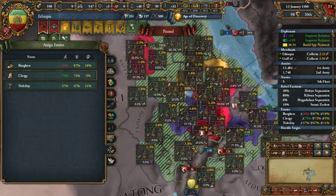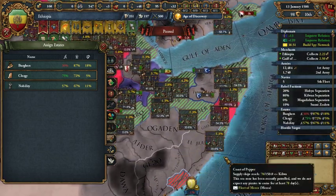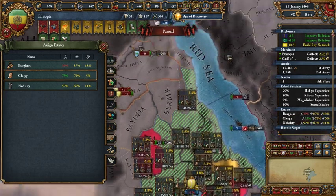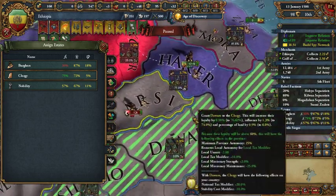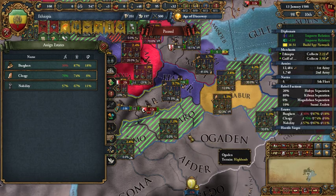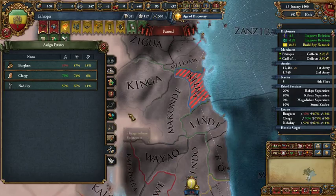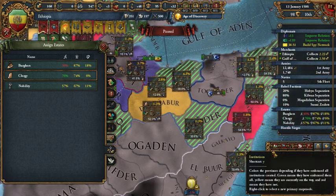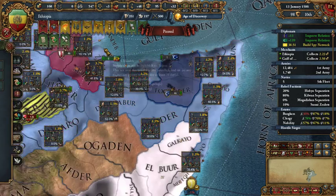For the clergy, we just need 3% — we give them land that is nearly worthless because of the high autonomy. Some of this land is already in the hands of someone. Something like that. Now we are at 76%.